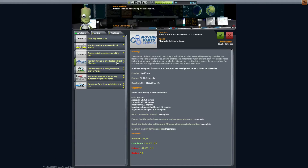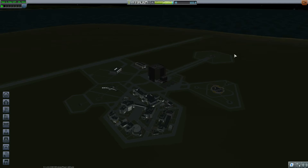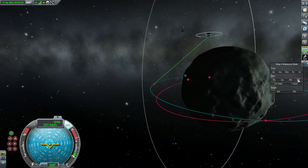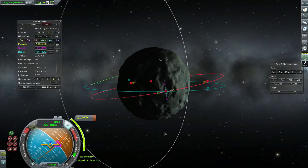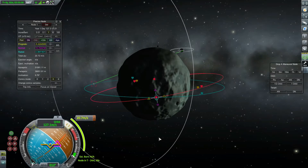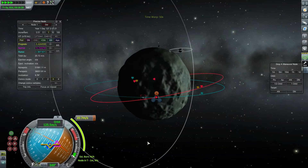A funny thing happened on the way to Minmus — we got a contract to position the Boron Two into an adjusted orbit, and I figured we should take that, it'll be fun. We're heading out to the Boron Two. What if I try to set this at the descending node — nope, it's not gonna know. Let's add a maneuver here. It won't have a connection to Kerbin at the time, but I think we can still do this. Oh look — we have a connection via the ground base!